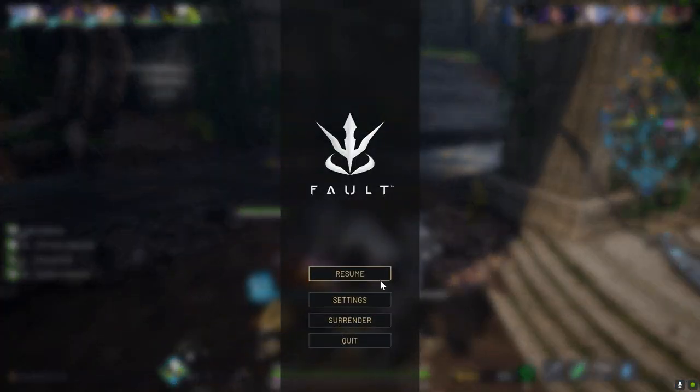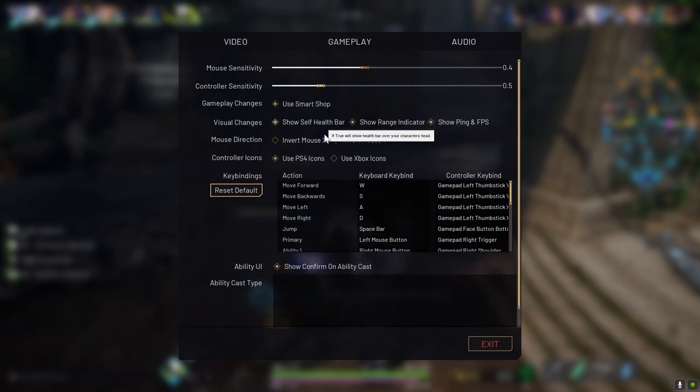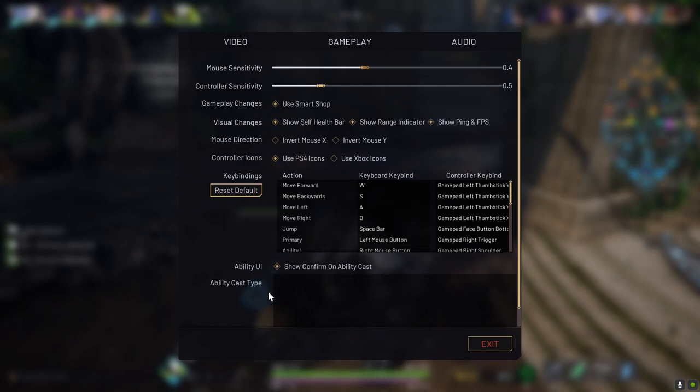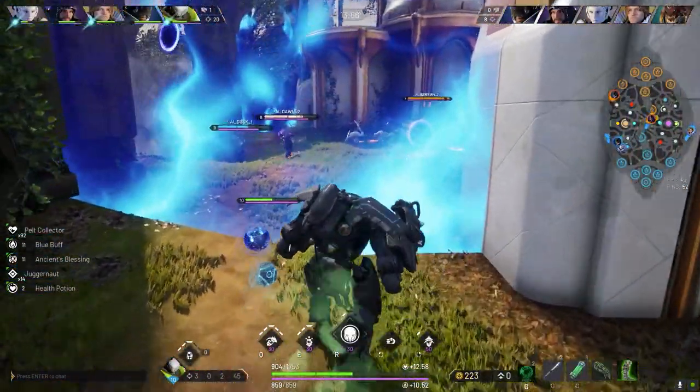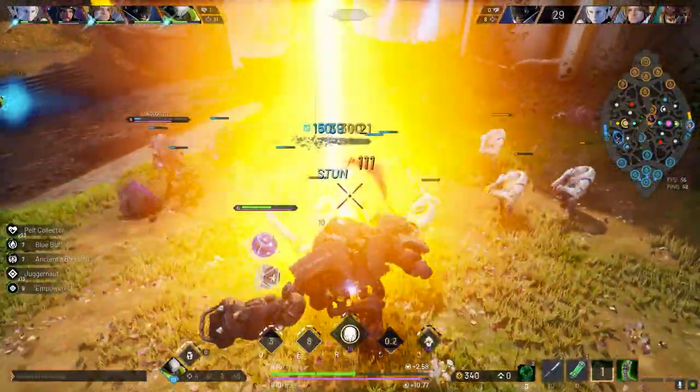Something else I found odd about Fault Crunch is that I couldn't change the cast type. I like to use instant cast for abilities like this, but there wasn't an option to switch it up, so I was stuck confirming the ability. Re-Crunch, however, is instant cast, so you can forward crunch without confirming it if you re-crunch it. This causes a bit of confusion though, as you may be looking to confirm when you actually don't have to.